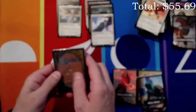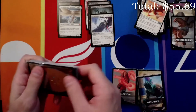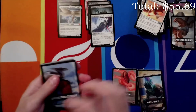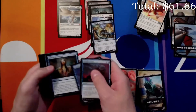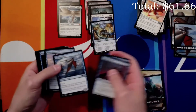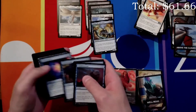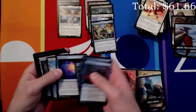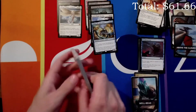Let's do Above the Clouds — straight to another flyers pack. Another Inda, so that's our second one. Tideskimmer — always good. Oh, I didn't know Lofty Denial was in this — that's awesome!